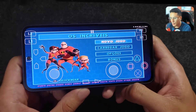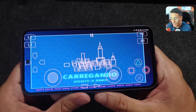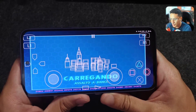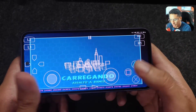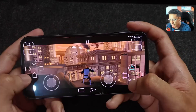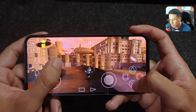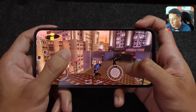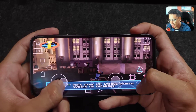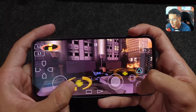Now moving on to The Incredibles. Starting a new game — it's a dubbed version, really cool. The Incredibles game on the PS2 emulator runs very well. It's a fun game based on the movie, following the story mode completely. It doesn't need much configuration at all and runs smoothly.